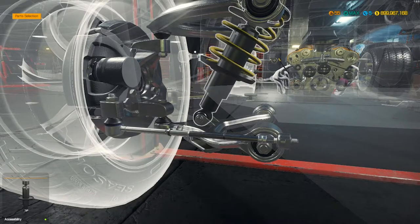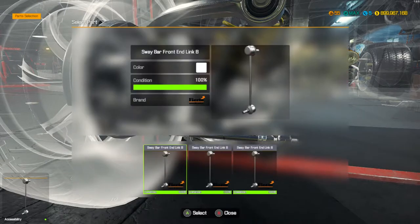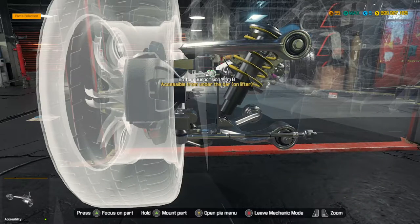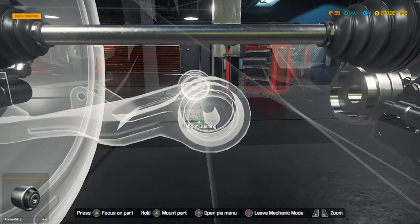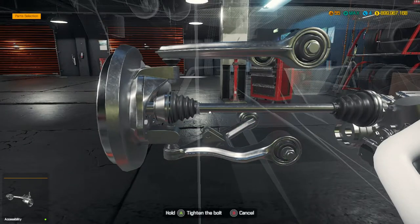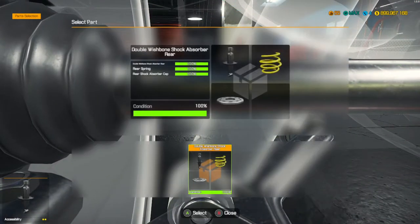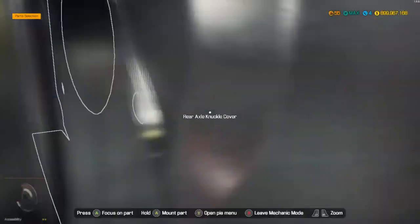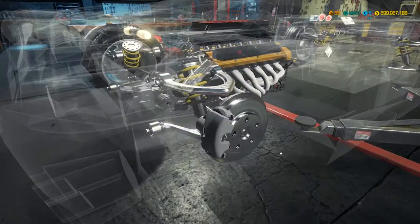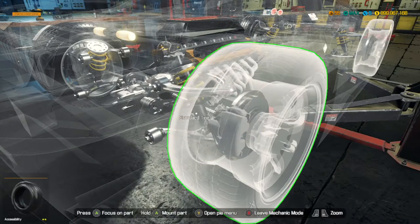So let's go ahead and do the rear. Put in the bushing and your bottom suspension arm goes right in. Put in your shock absorber, and bam — just like that, all done. Now all you need are tires.